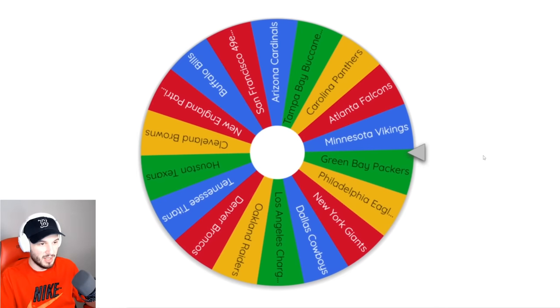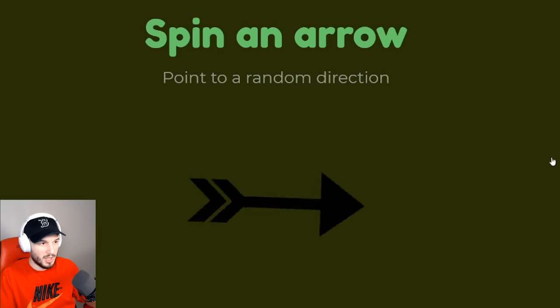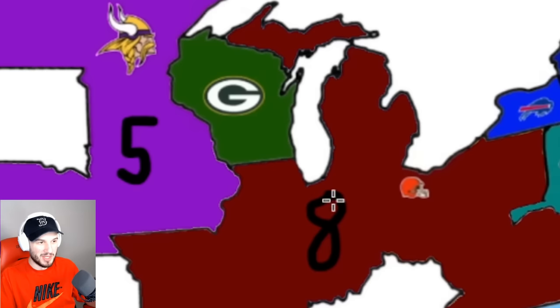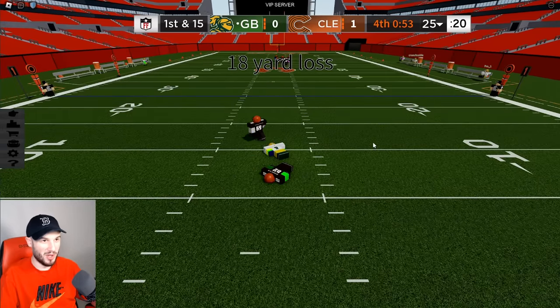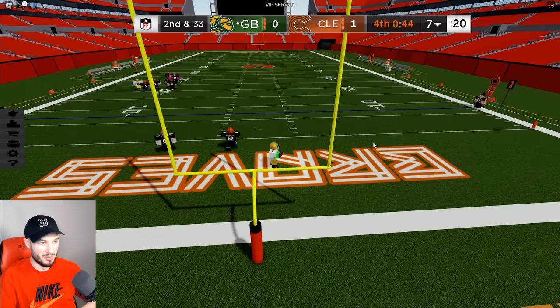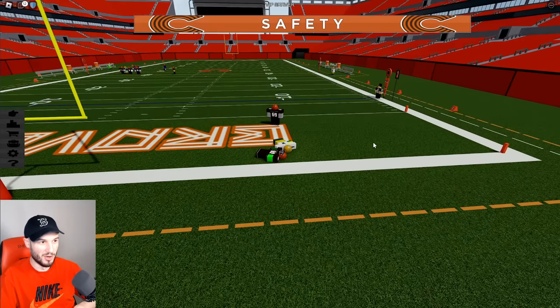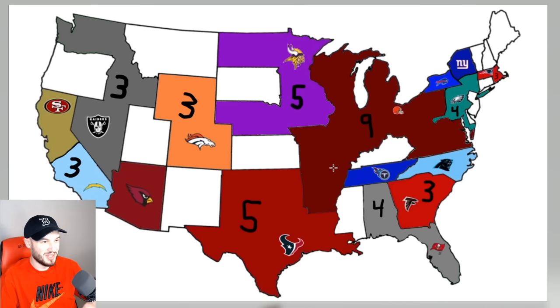Spin it again. Green Bay Packers — straight up and to the right. Low key, they invade Cleveland. So a 2v8? Good luck, Green Bay. If Cleveland wins this, they have nine people. Someone got to build an empire with two. The Packers just needed to get spins early on. That is over. Cleveland goes to nine. The Cleveland Browns got a crazy empire.